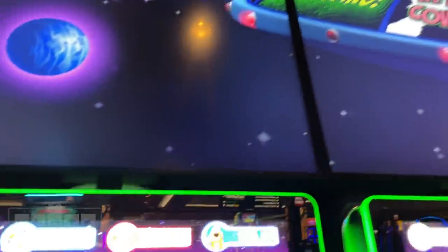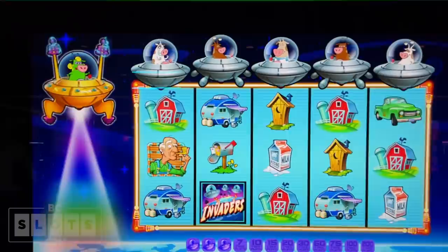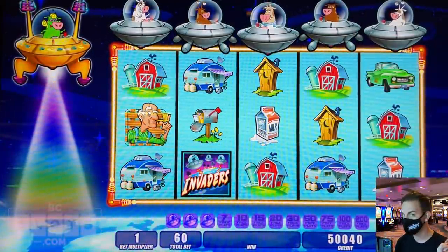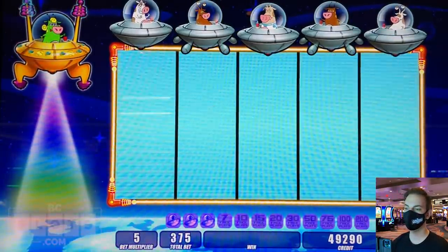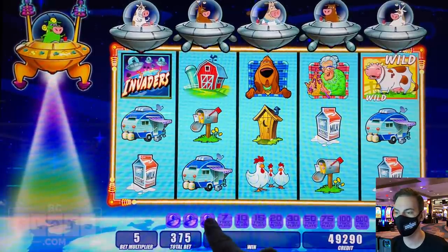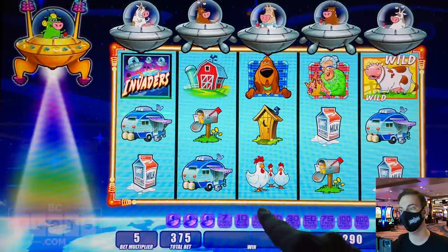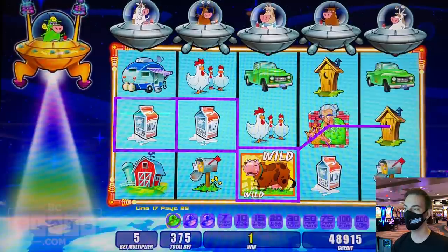Alright Jack, here we go. $500 into Invaders Attack from the Planet Moolah. Max bet is $375, and that is for the better special cows apparently. So in order to get these free spins you gotta get 1, 2, 3, 4 line hits to get 7 free games; 5 to get 10, or 6 to get 15. That is a lot to get, but we're going to try.